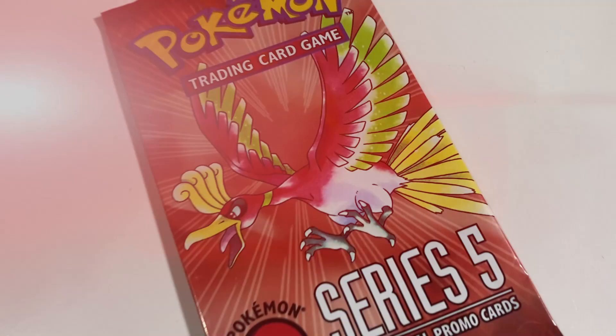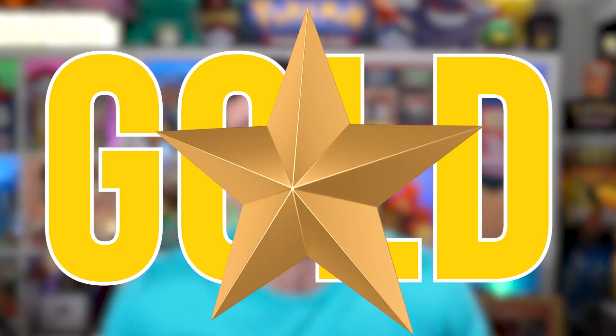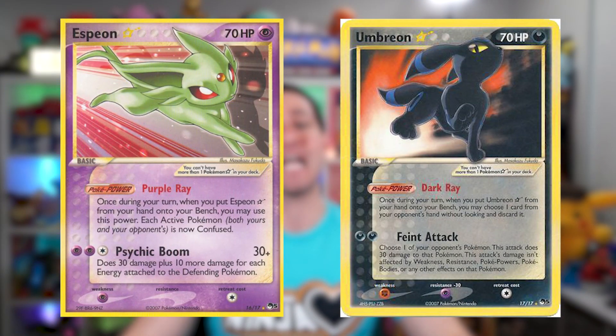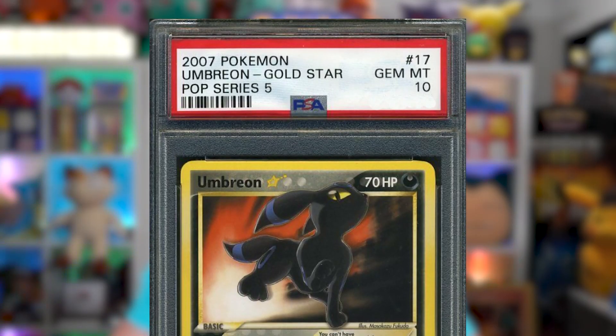What up Hard Squad! Today I'm opening Pop Series 5 packs in search of two of the absolute rarest gold star Pokemon cards — Umbreon and Espeon — with the Umbreon potentially worth $30,000 at PSA 10 level.